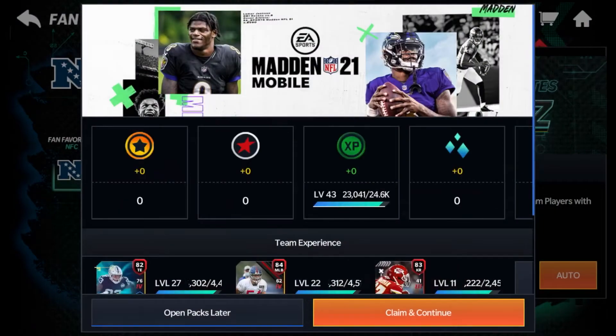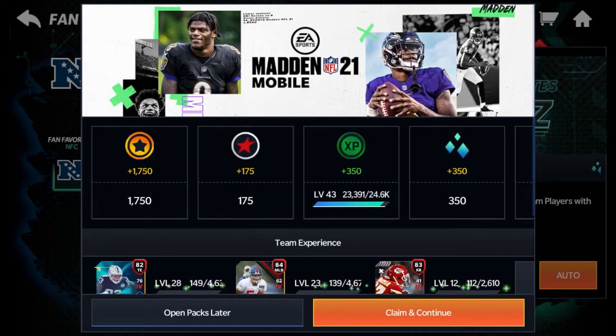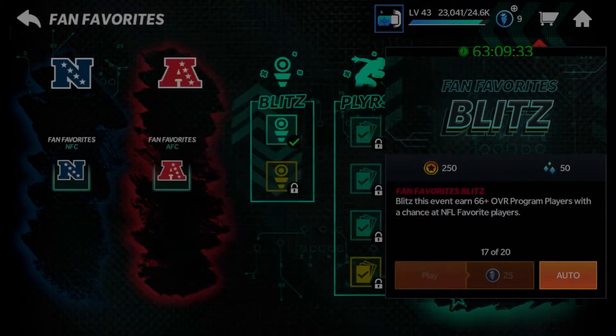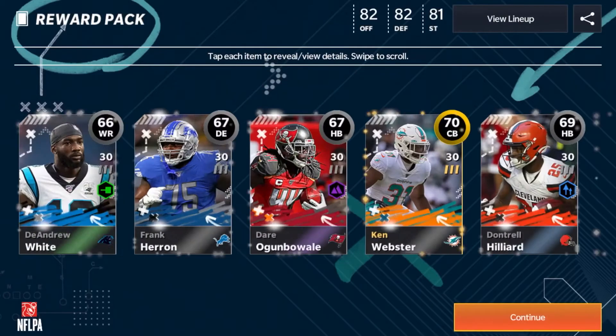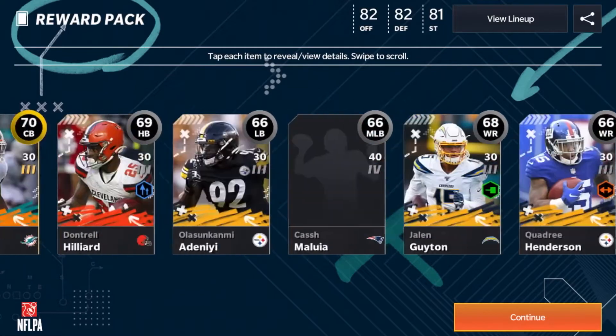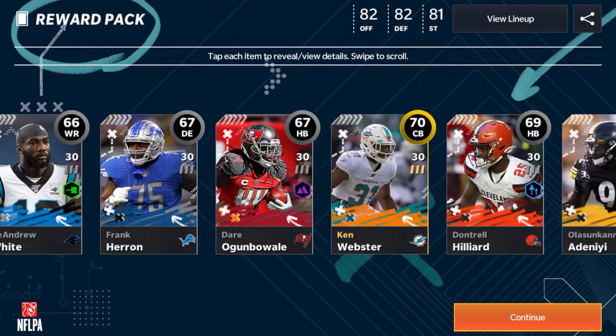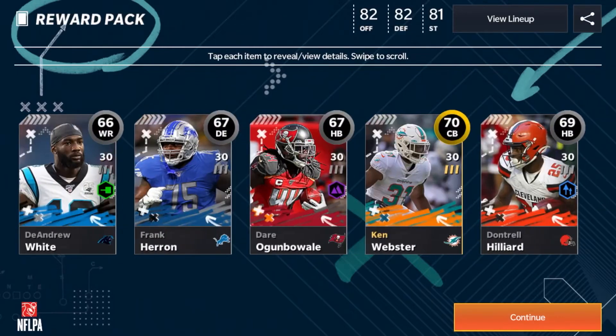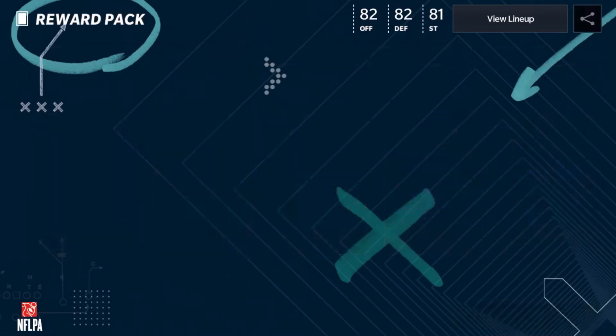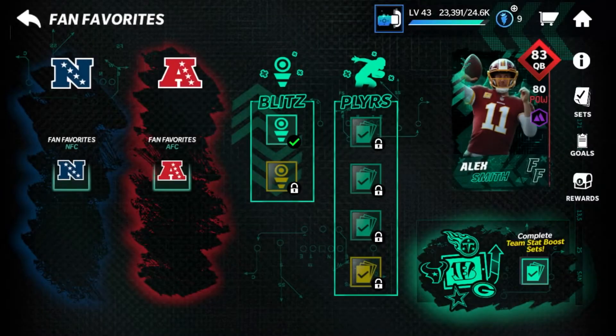We're going to go ahead and do this event seven times here — auto it seven times — and see if we can pull anything. You'll see why this is worth it in a second. We get one gold there, but that's absolutely okay, because we can make all these silvers into golds. This is very worth it.